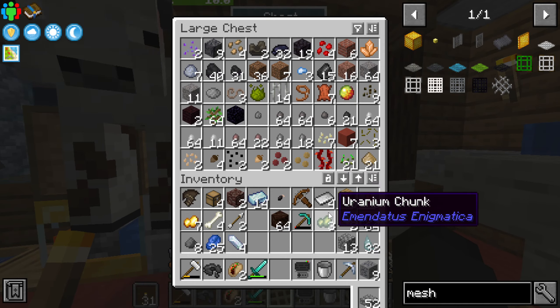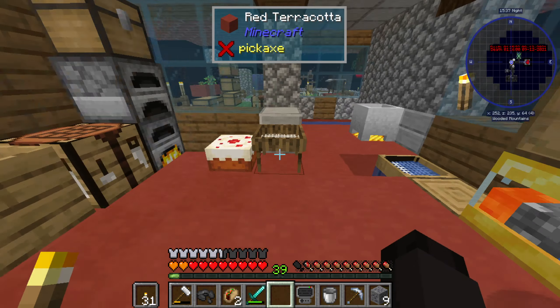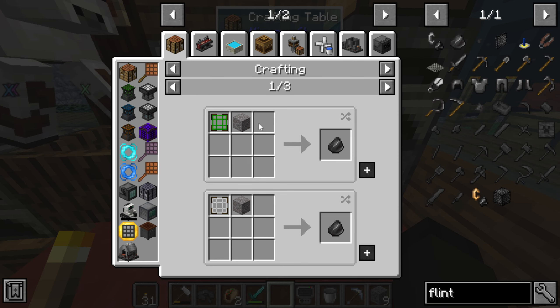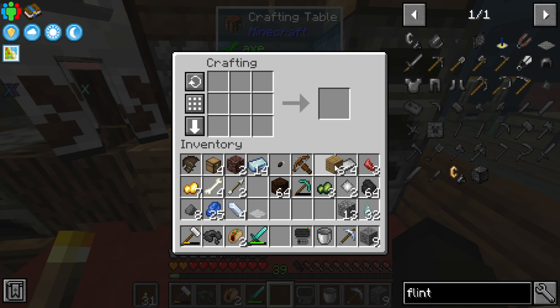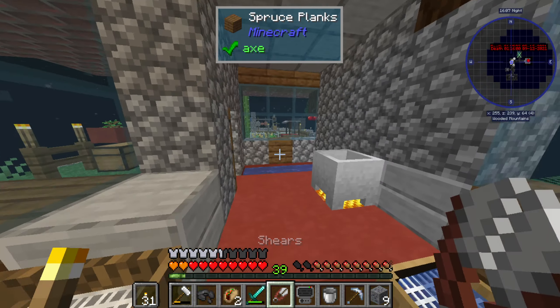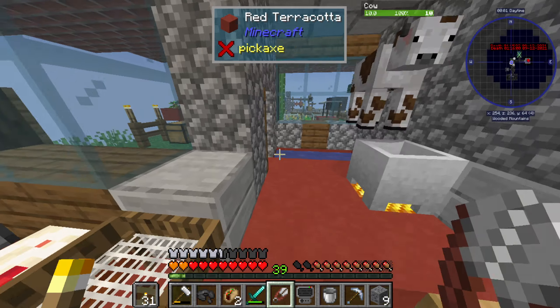We need a string mesh somewhere in one of these chests — if not we can just go ahead and make one. I think we need flint as well, and the only way to get flint, let me double check — okay we can get it through the fiber mesh which needs sticks and grass fiber, three of those. We could probably do that. We just need a bit of grass, which means we need to sleep, because phantoms are the most annoying mob in Minecraft ever.